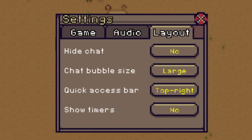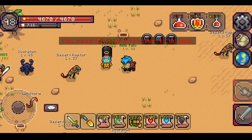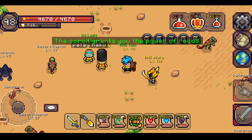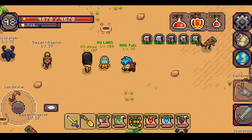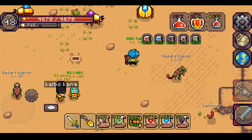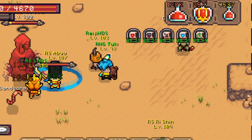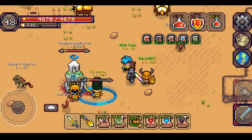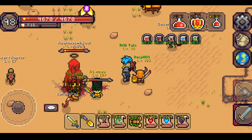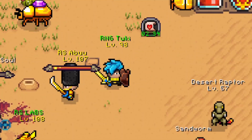The last thing is the show timer feature, which is also very convenient. You can see the timer for everything, and if you die, you will have a rebirth timer visible as well. You can see the timer live while moving around, which is especially useful during boss fights like Umbra or Mummy — you won't need to randomly click through your inventory scrolls to check how much time is left or whether a buff is already activated.